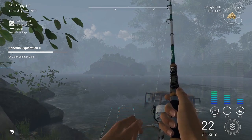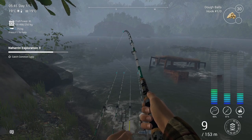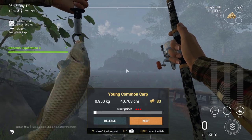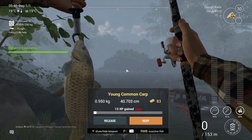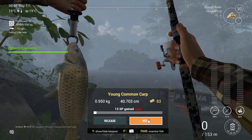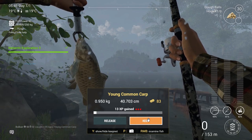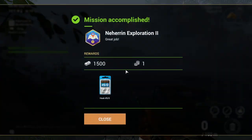It didn't take long and I hit it on the dough balls — hook size 1 octopus, 50 cm leader, all bottom fishing. I got a young common carp, so I guess the bottom fishing here on the same spot where the catfish was, 25 meters out, works pretty well. Mission accomplished. That's all guys — I'm Balkan, good luck to you, cheers and take care.